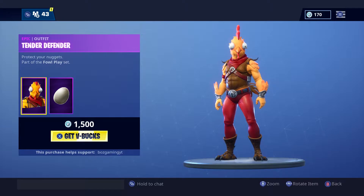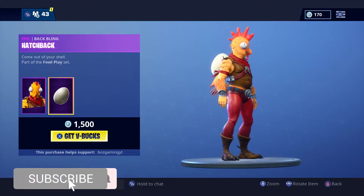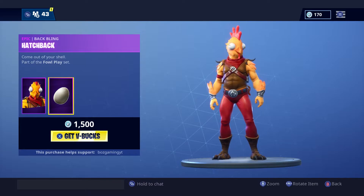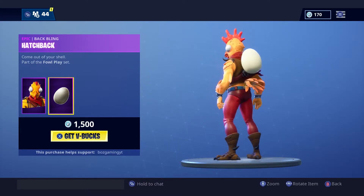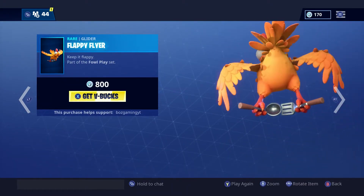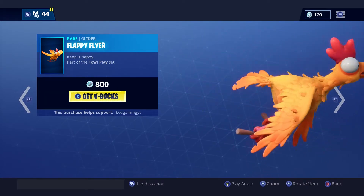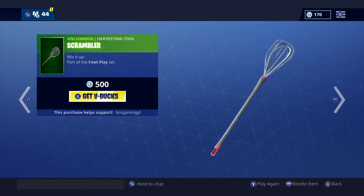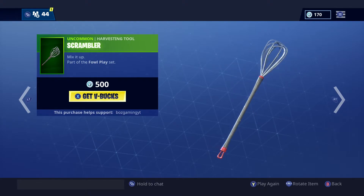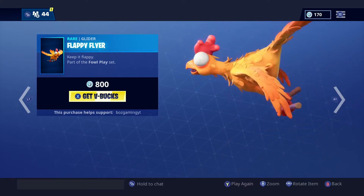The first skin we got is the Tender Defender and the Hatchback back bling. This is one hell of a skin. Along with that we have its corresponding glider, the Flappy Flyer. And along with that too we have the Scrambler pickaxe. I personally like the skin and the glider more than the pickaxe, but I mean I would get all three of them to go with the set obviously.